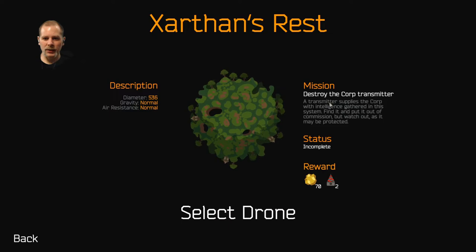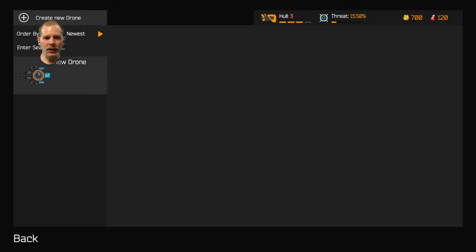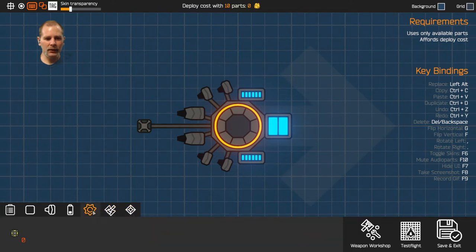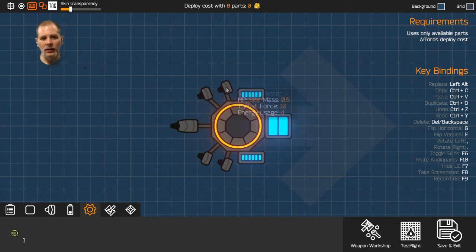What is this? Destroy the transmitter — it may be protected. We're going to have to put some weapons on this. Let's edit our drone. We have weapons — do we have ammo or anything? Mechanical parts? We can take the magnet off I think. Let's do basic parts. We're going to take off half of these engines.